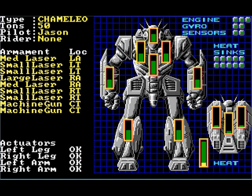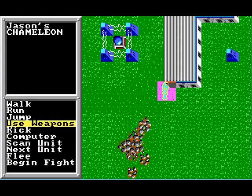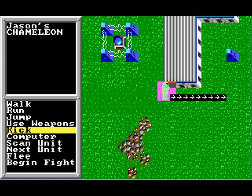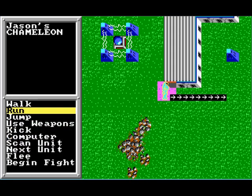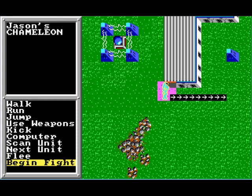The standard ten heat sinks in the mech, combined with the heat of running, have actually been overwhelmed and it's starting to accumulate heat. If you do things right, your heat sinks can dissipate any heat you create and you stay at a neutral level. As things get hotter, the myomer muscles in your mech become less effective — you don't move as fast and you lose accuracy. You also risk the ammunition stored in your mech exploding, and the worst thing is engine shutdown — too much heat reduces the fusion reactor's ability to safely function, so it shuts off.